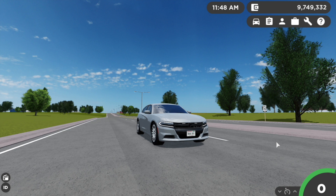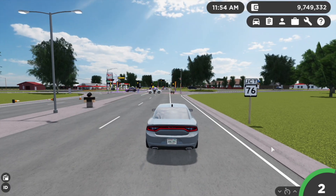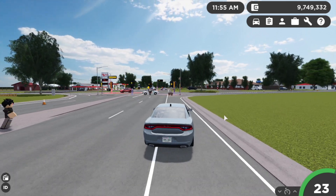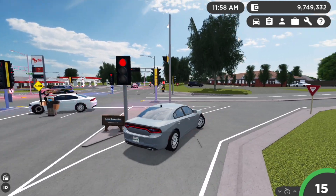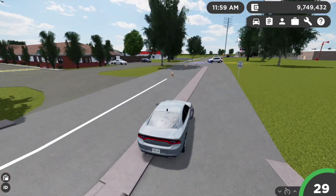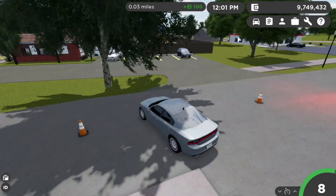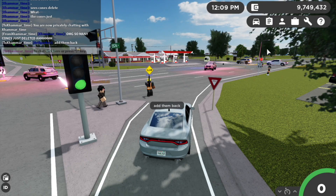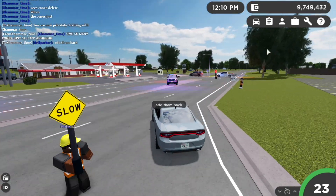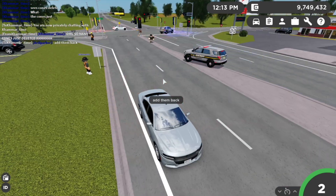I'm gonna show you guys how cars are supposed to drive through all of this, and also help out the construction workers. When you arrive at this point, you're gonna come this way — I don't know why they're there — but you're gonna come this way and you have to turn around right here. I'm not quite sure where that cone is right there, but you're gonna come this way, then wait for this person to let you go, and then come this way. There are supposed to be cones right here — they're gonna be added.